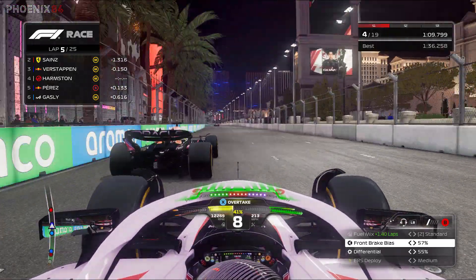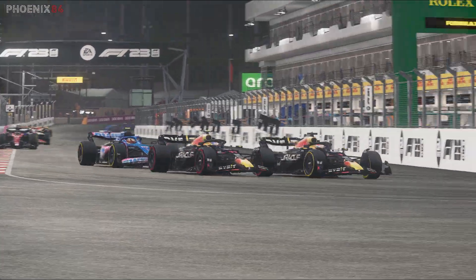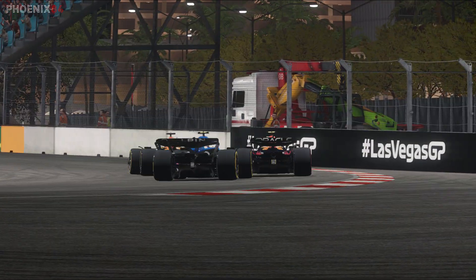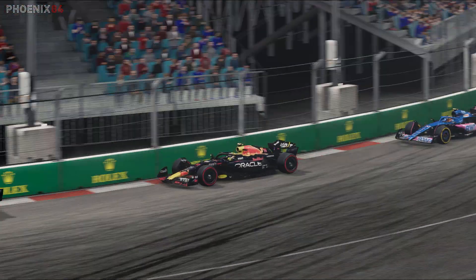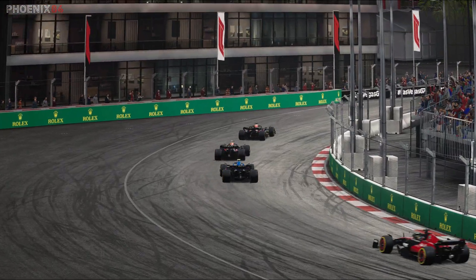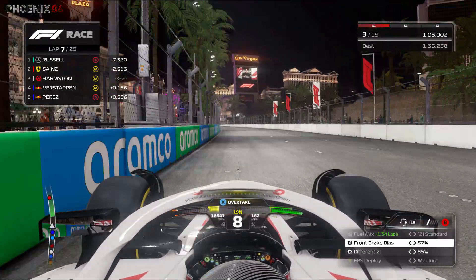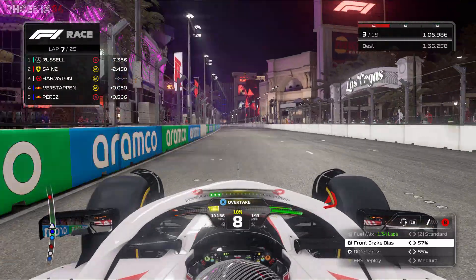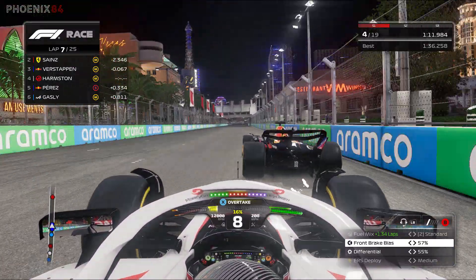Perez is now going to battle Verstappen. We let Sainz through and then started holding up Verstappen — apologies for not mentioning that. Just trying to get Sainz clear of the battle and into clean air so hopefully he can chase after Russell and chase him down for us. With Sainz ahead, you can get the slipstream, you've got good aero, and you can defend down this straight. Let the car past you, get in the slipstream, and your speed instantly increases — especially with the reduced following-car effect in this game.